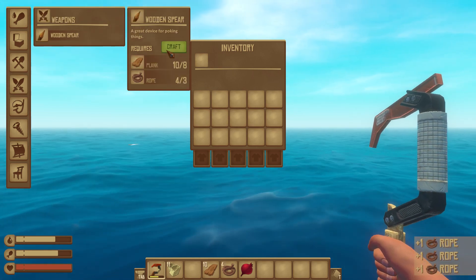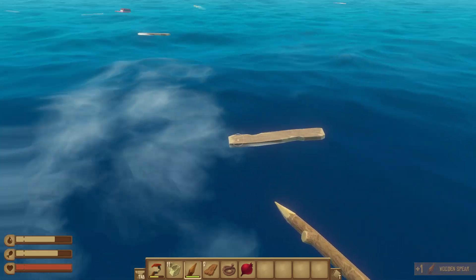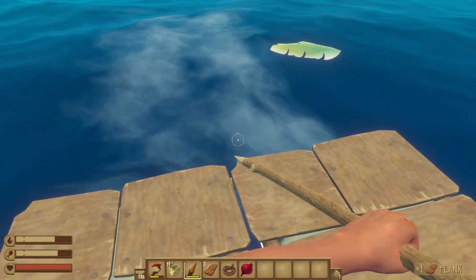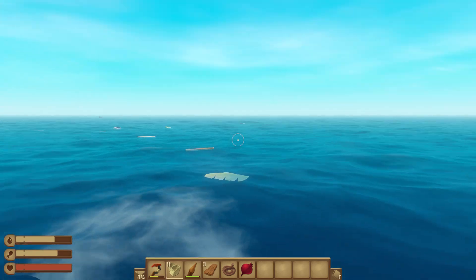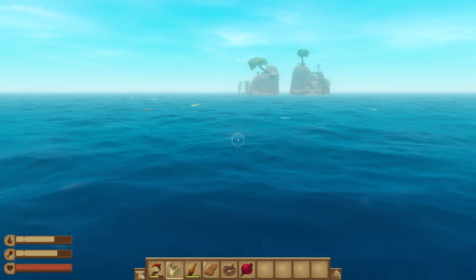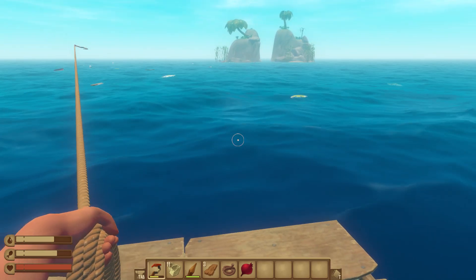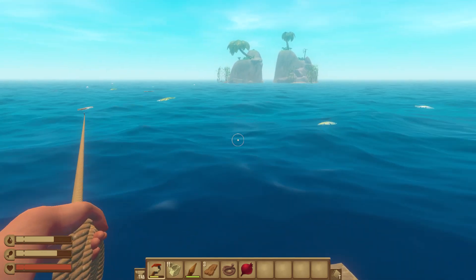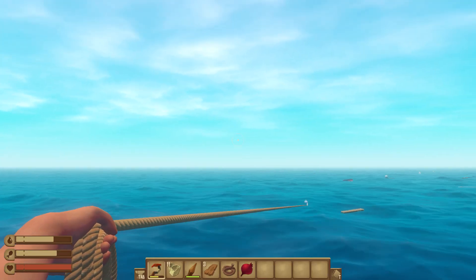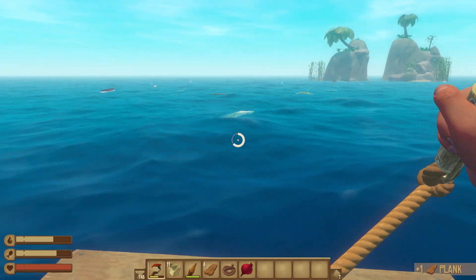We're going to craft a wooden spear. When the shark comes up to try and eat you and your raft, you want to be able to jab him and kill him eventually — it's pretty hard to kill him, but you can. You can also drift towards islands but you need an anchor, so we can't really stop on that island without losing our raft. When we lose our raft, the island will despawn if it goes too far.